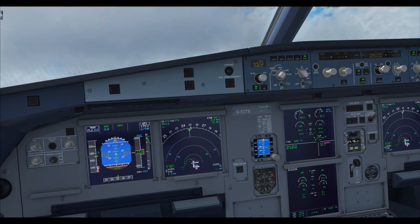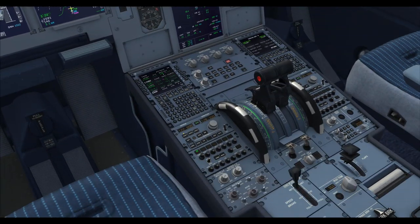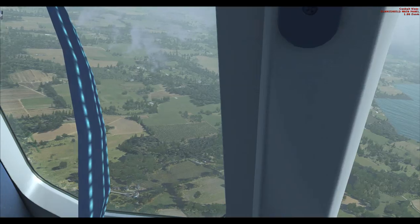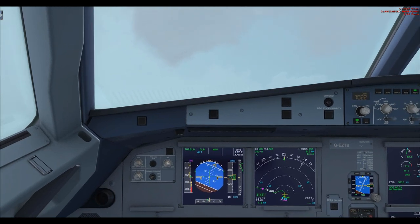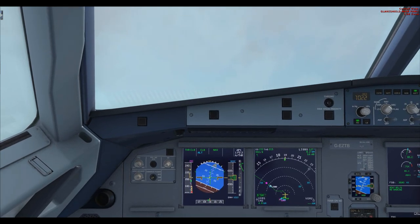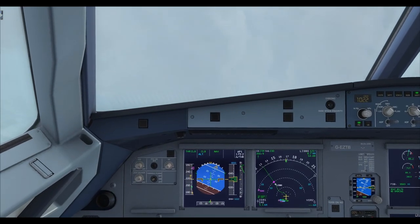The after-takeoff checklist runs automatically: ATX mobile phone checked normal, ground spoilers disarmed, flaps checked retracted, landing gear — gear up lights off, exterior lights set off, packs both on, anti-ice off, altimeter 1022 — check. Checklist complete. We're now in a left turn towards Lisbo. Reset the altitude on the autopilot and right-click it to select OP CLB (open climb), which climbs at the FMS-selected speed rather than following a specific climb profile.